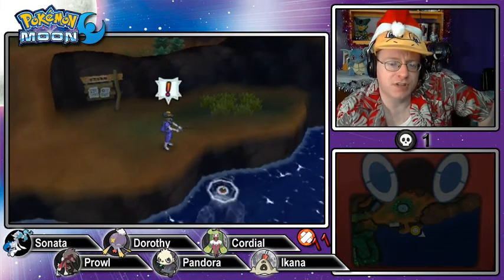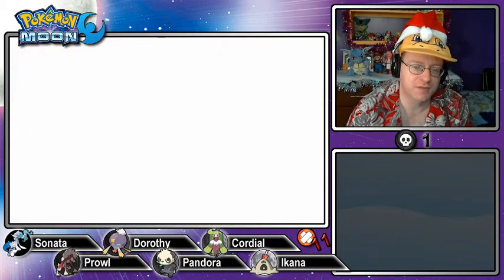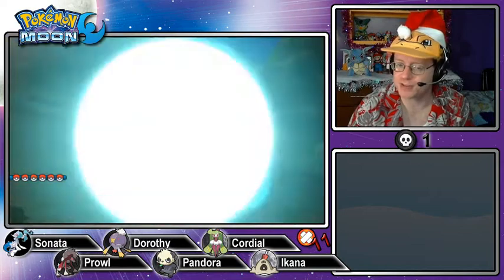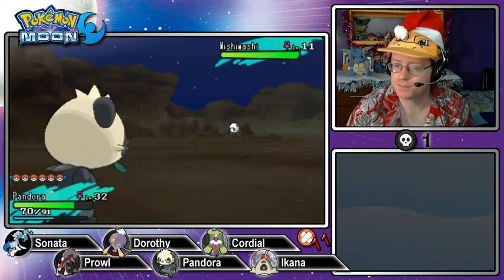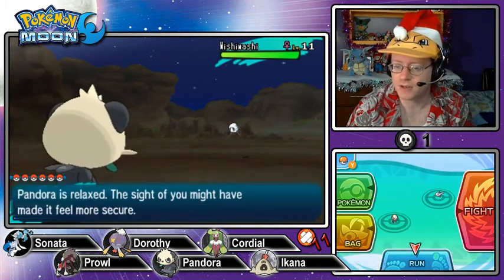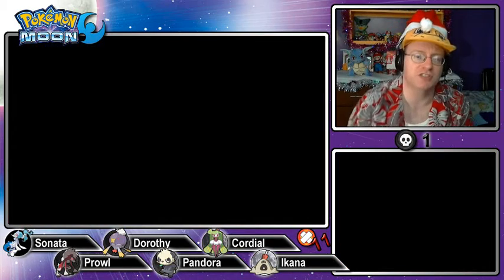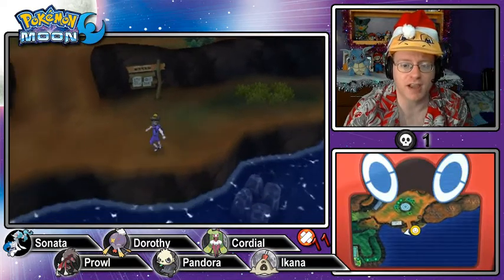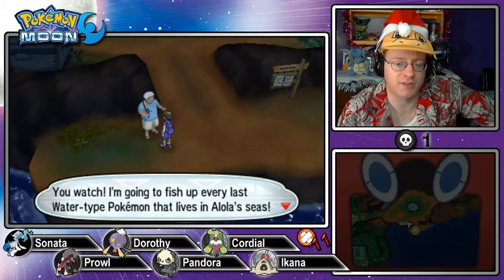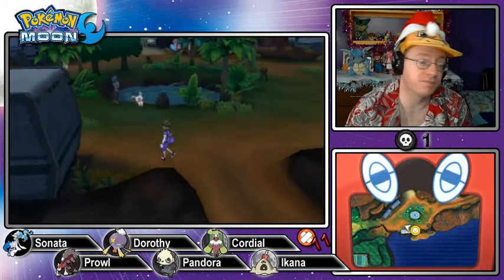We got a Prism Scale last time, this time we get a Pokémon. Don't be a Magikarp — okay, it's not a Magikarp, it's a Wishiwashi. My nephew explained to me what the Schooling ability does — I think when Wishiwashi hits a certain level, if it goes below half HP, it triggers schooling to become the school form. I'm going to fish up every last water type Pokémon that lives in Alola's seas. That's called extinction if you get rid of them all.